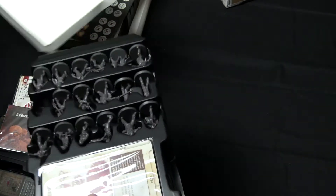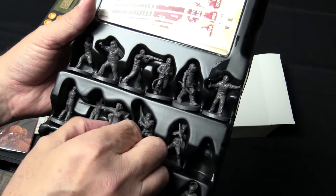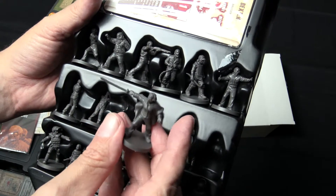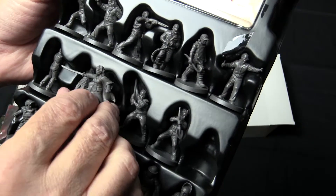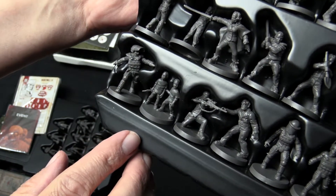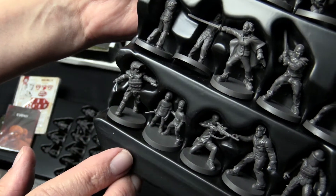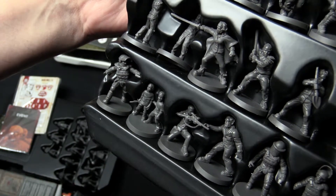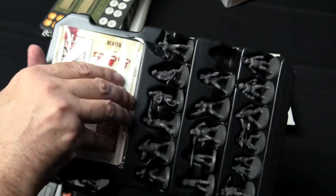And then finally this should be the prison — and indeed it is. One of the sweet ones here: we've got Michonne and her two pet zombies, as well as other characters that were present in the prison storyline from the comics. The two twins there — you know who they are if you've read the comics, but they wouldn't be familiar for people who only watch the TV series.